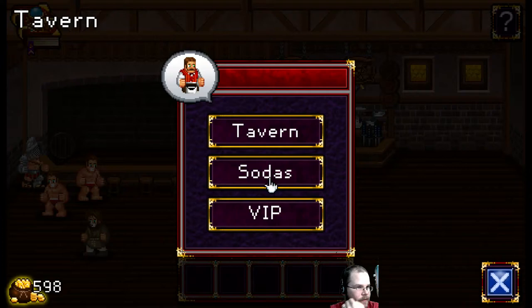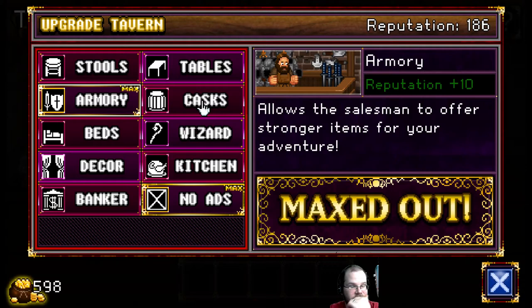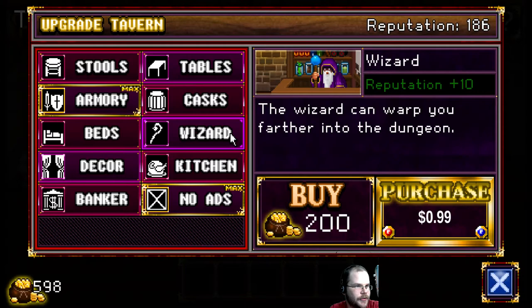What can we do to our tavern? Adds more patrons to hire. This is called Soda Dungeon — it's available today, it's free. We want a wizard that can warp you further into the dungeon. Yeah, let's do that.